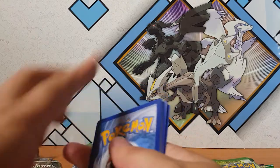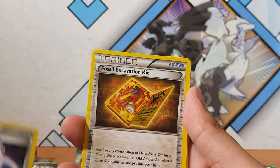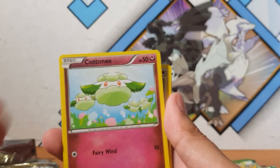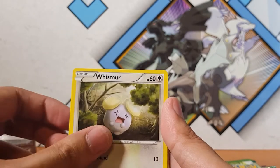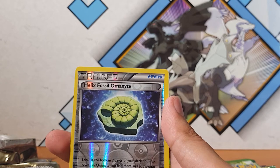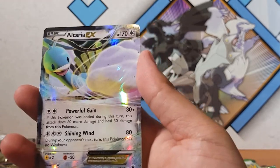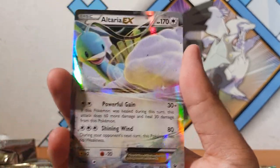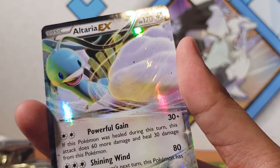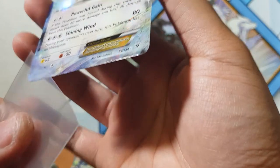We'll do three from the back. Alakazam Spirit Link, Fossil Excavation, Cottonee, Skrelp, Whismur, Meowth, Binacle... and a Helix Fossil Omanyte. And for the rare - oh, there we go - Altaria EX! What a way to start the video! Oh my god, what a beauty! It is kind of warped, which is quite sad, so it's not in the best condition, but you know what, I'll take it!